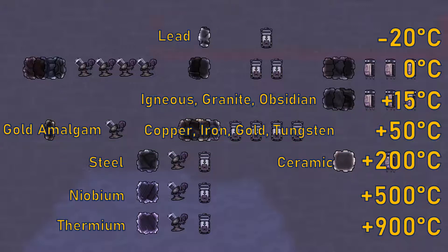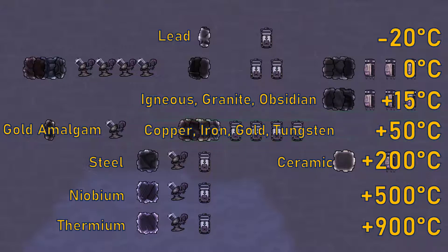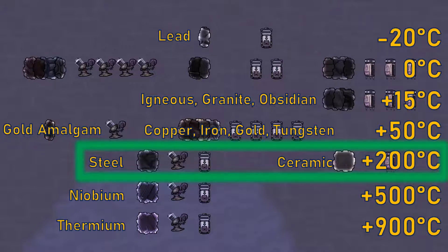And for refined metals, beware using lead as it decreases overheat temperature by 20 degrees. Copper, gold, iron and tungsten all increase overheat temperature by 50 degrees. Being used for buildings made out of both metal ores and refined metals, steel provides a powerful plus 200 degrees overheat bonus. This is why it's so valued and denotes the mid-game, allowing you to better deal with hot geysers, build aqua tuners for cooling, as well as access space in the base game.